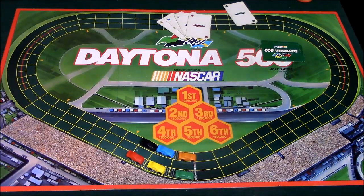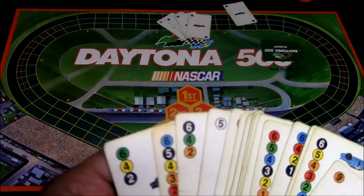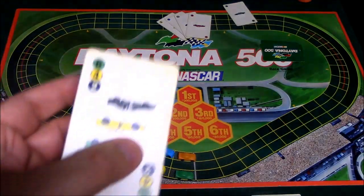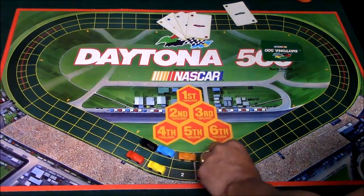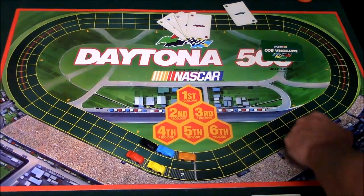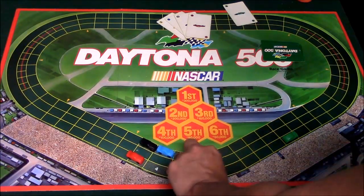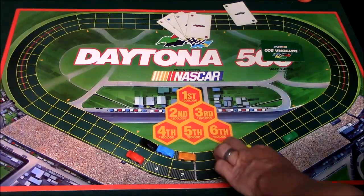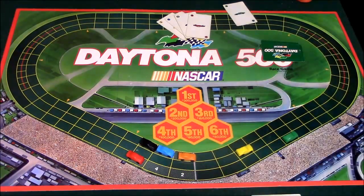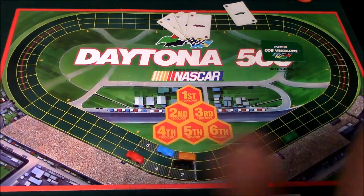Now that we've gotten all our cars, we start moving. I'm first — I had a green six in my hand, so I decide to move the green car six spaces. You can also move diagonally, but you can't move across. I also move the orange four spaces and the black car two spaces. You can strategically place your cars to block opponents from getting past you — that's another strategic element to consider.